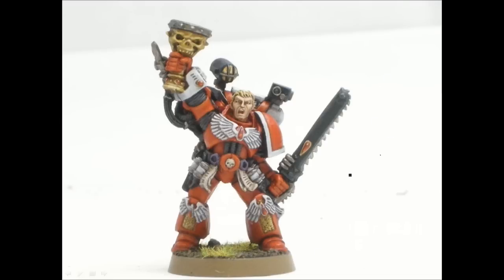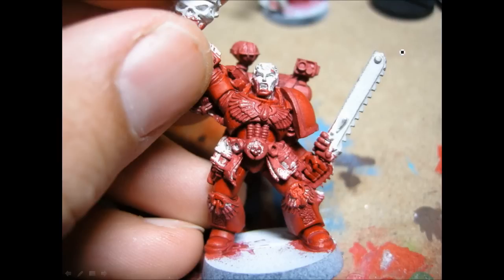I'm just going to walk through — here's what it's going to look like when we're done. Starting out with a white primer. The red is Mecorite Red with Blood Angels Red Highlight and also Vowl Red Wash.